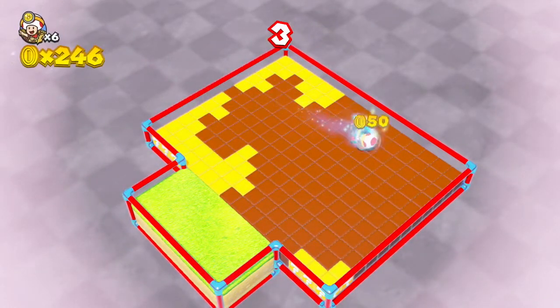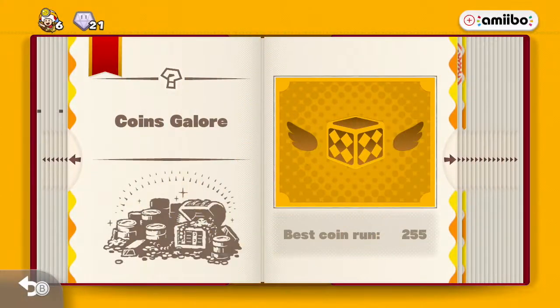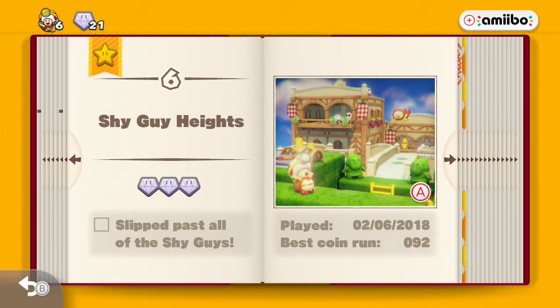We got golden mushrooms for 50, and we got 255 to end off — not too shabby. It keeps track of your best run across both versions. Next time we will be showing the double cherry variant.